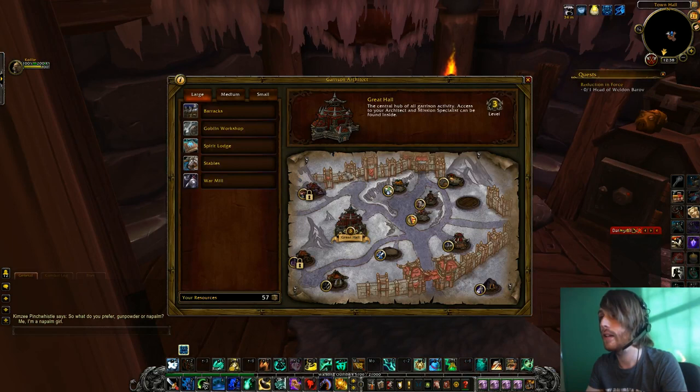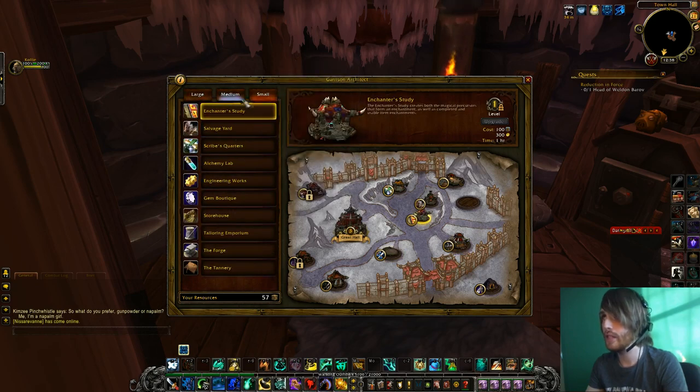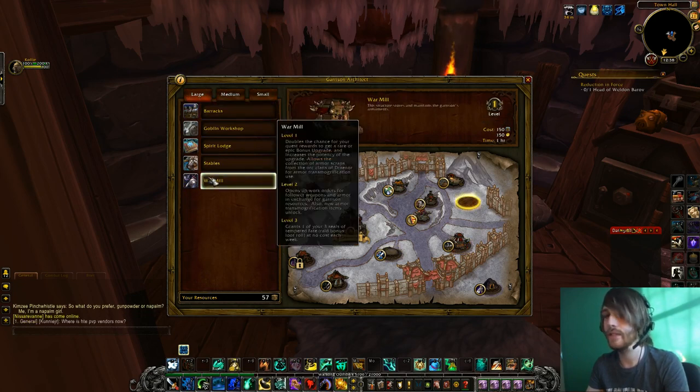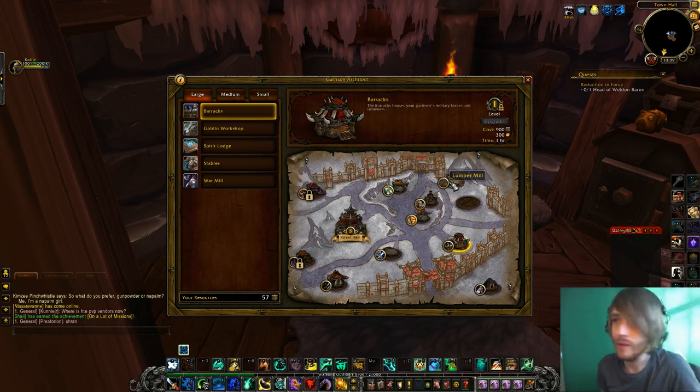Over here you have an architect table. This is where you design your garrison — a whole bunch of different buildings that you can plop down on large, medium, and small plots. Each size plot has different buildings you can place. These buildings give you certain perks, which is really cool. The first building I'd recommend you get is a lumber mill, because this will speed up your whole garrison.